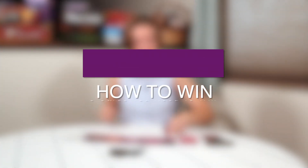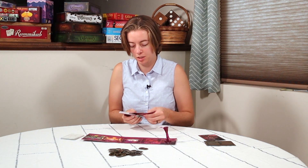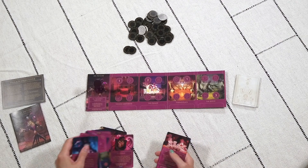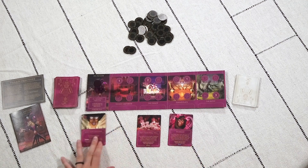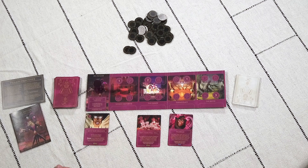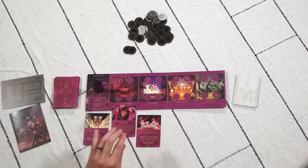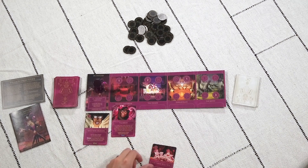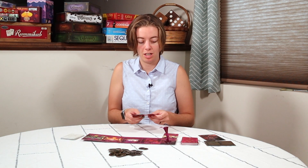How to win: control the talisman and successfully rule Norlins. The three cards you cannot win without are Rule Norlins, the talisman, and the Cards Will Tell. You need Rule Norlins in your fortune pile, the talisman in your control on your side of the board, and then you need to play the Cards Will Tell.